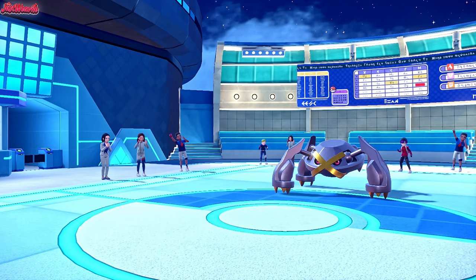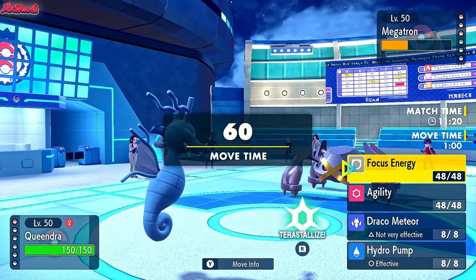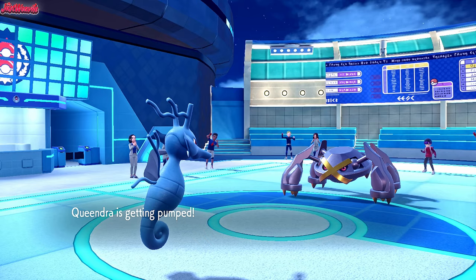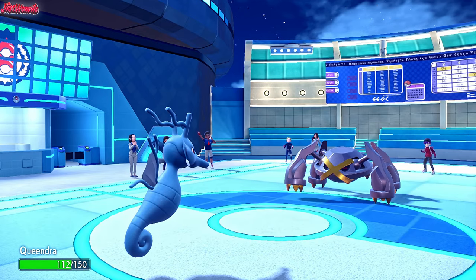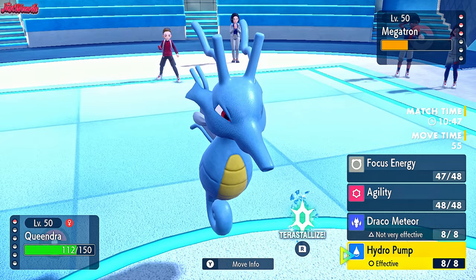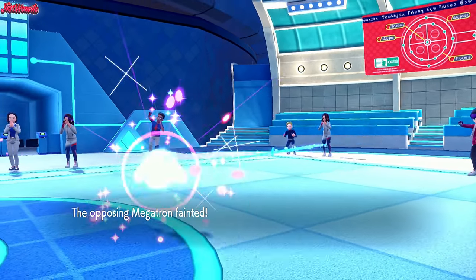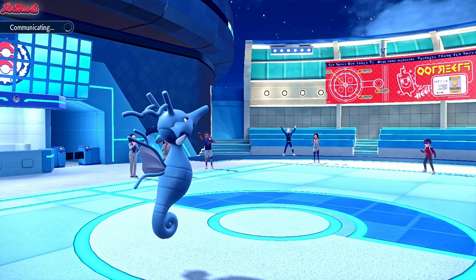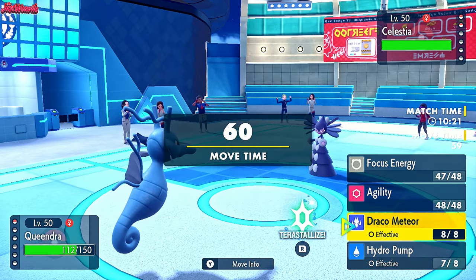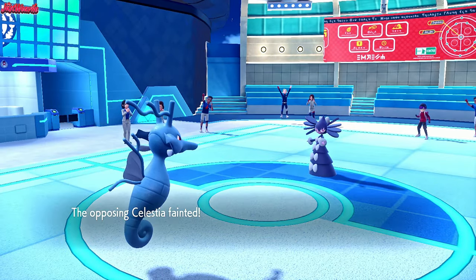With Kingdra and momentum on our side, let's go to Kingdra now and go for a Focus Energy. I don't think they'll self-destruct. Focus Energy comes through - hopefully we don't get Knocked Off, which would lose the Scope Lens. They go for a Trailblaze. Trailblaze comes through, but we still outspeed them even after the speed boost, which is really cool. Metagross goes down. Now I think we win with Kingdra from here.